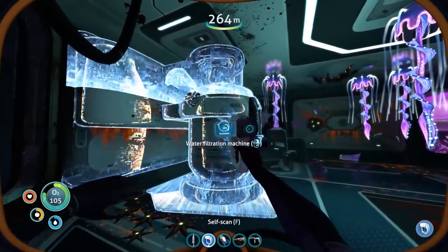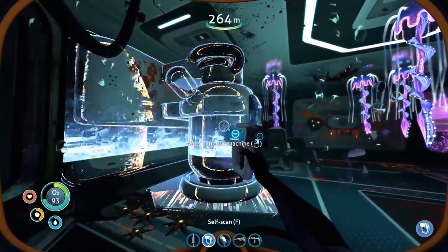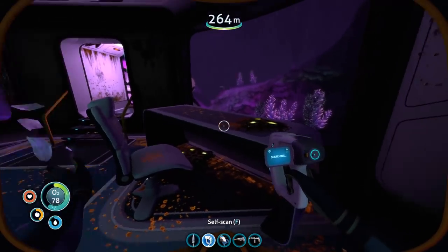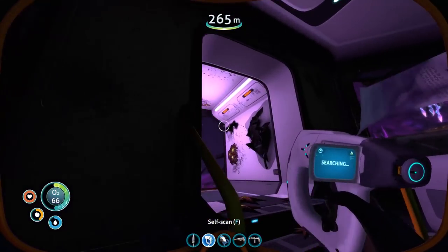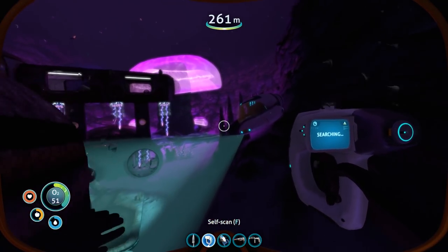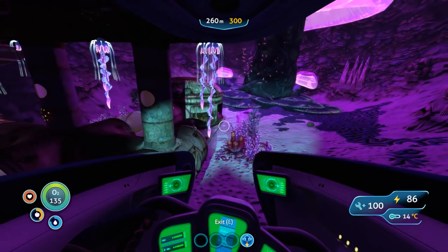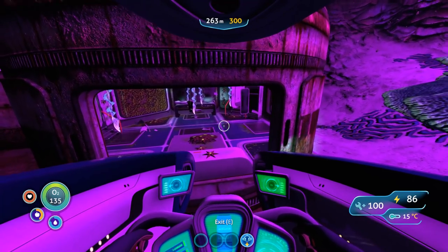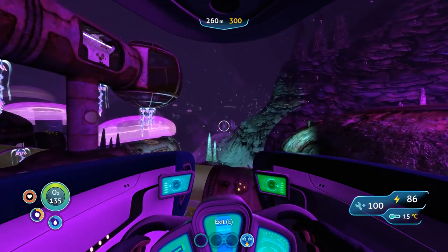We've got the water filtration system blueprint — that will be very useful. It means you need to get salt and bleach. We just needed one fragment. Water filtration will be very, very good. Let me get out and refill my air, then maybe have a look through the other sides of the base. There's probably stuff to scan in there. There's a hatch on that end but it's old and no longer working.